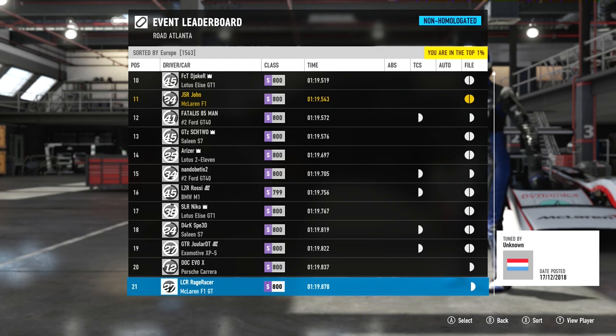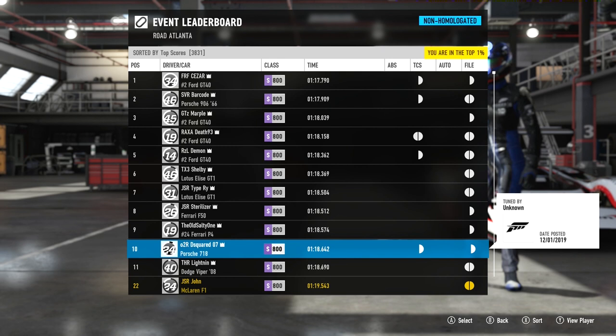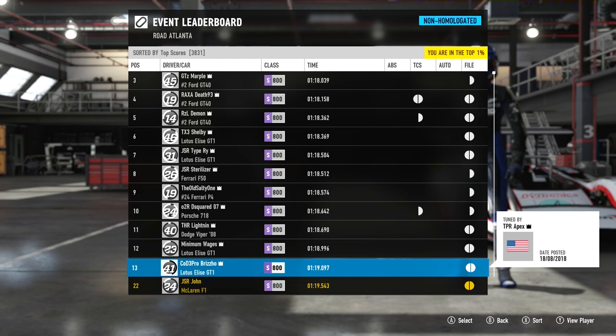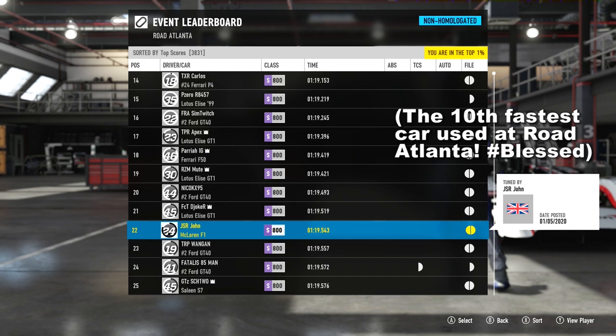Looking at the world leaderboard, there are even more GT40s and GT1s, so it's a pretty stacked leaderboard all things considered. Even the Dodge Viper '08 is there — that car is verging on being an OP leaderboard car because there are so many tracks where it can hit the top 12, but you need good hands to do it. Really happy to see the F1 so high up, and it's capable of really strong times around other tracks that lend to both grip and speed.